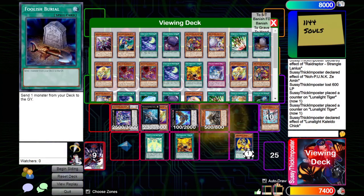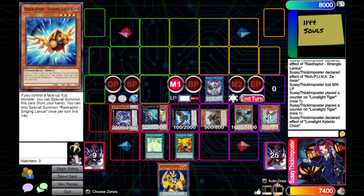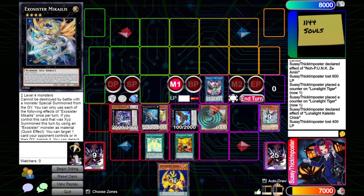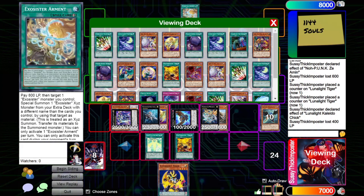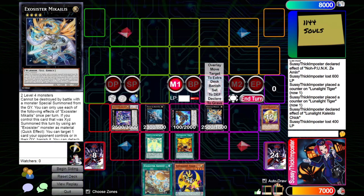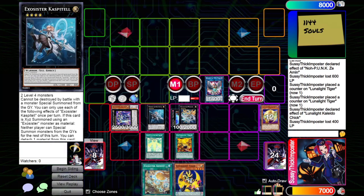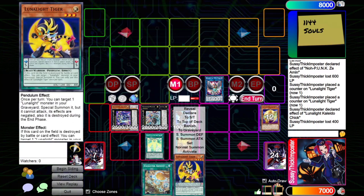You guys know this combo — we get to search and then summon Elise. Bounce this to our hand with Zephyros, and we'll take 400 damage. And then we'll overlay these two level 4s into the Blonde. Blonde will detach one to search Arment. Because you don't play Vadis in a combo deck. If you want to use the Exocister engine in a combo deck, this is how you go about it — just one Elise, one Arment, and a deck that can span level 4s. And now we have a better version of F-Zero on board.